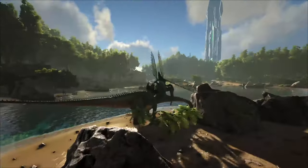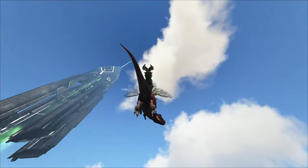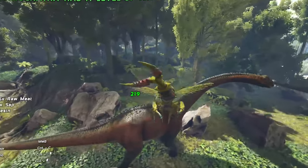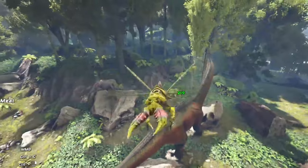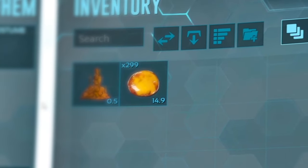Furthermore, the Rhinoganta possesses immense weight capacity, allowing it to pick up large creatures including the mighty Rex. Its melee offensive attacks are pretty strong, so it can be a good tame for dealing damage. Additionally, this creature generates Ryzen passively when provided with sap, which can then be used in a variety of ways.